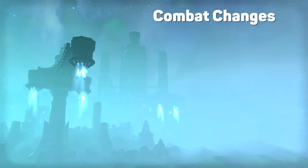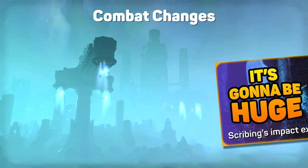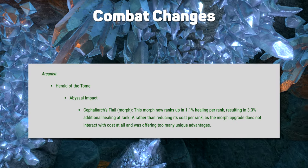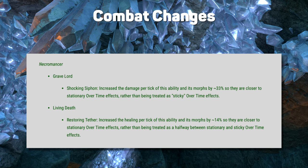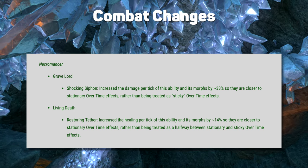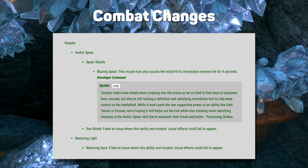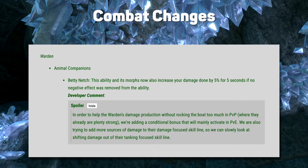There aren't many combat changes this time, because scribing is the main thing to be tested and balanced. Arcanist Flail is now slightly more expensive, but with a slightly stronger heal. Necromancer Syphon got buffed by 33%, which is pretty big, and not just the Damage Syphon, also Tether. Nightblade Shade is now pure AoE damage. Templar Spear now immobilises, and the Warden Betty Netch now increases your damage done by 5%, so long as the Auto Purge hasn't been triggered.